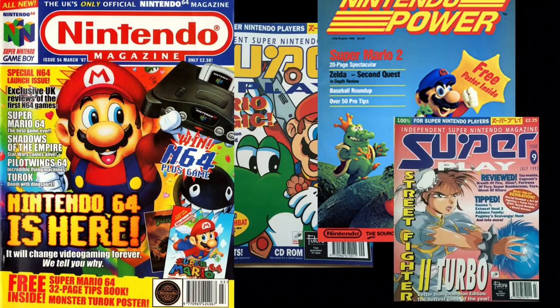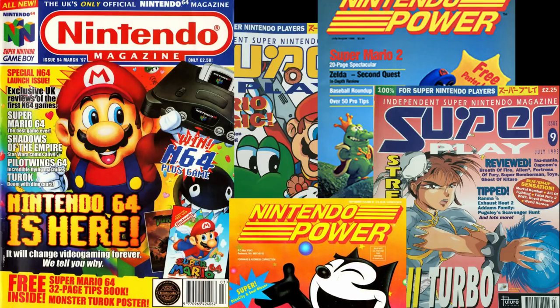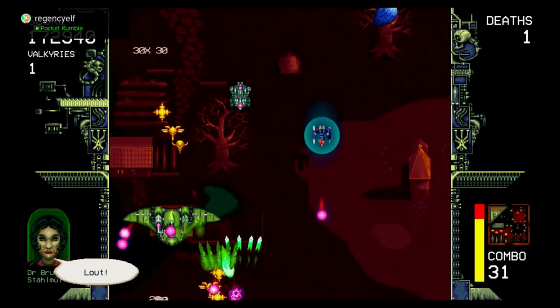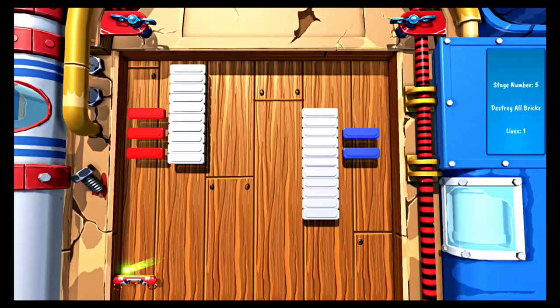Due to the vast amount of review codes that we are sent, we are going to start a new series called Review Roundup. This will be 3 or 4 bite-sized reviews all in one video and we start today with 1917 The Alien Invasion, Wizard Fire and Glaive Brick Breaker. Thank you to the respective developers for the review codes, let's get started.